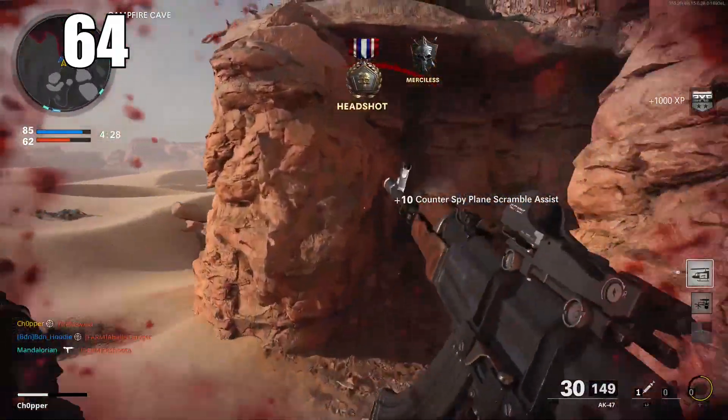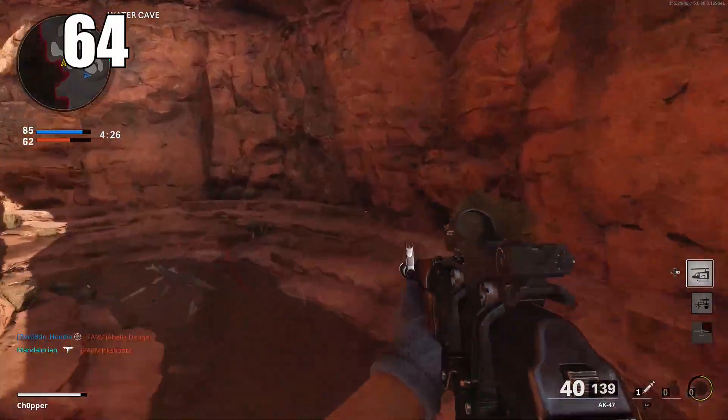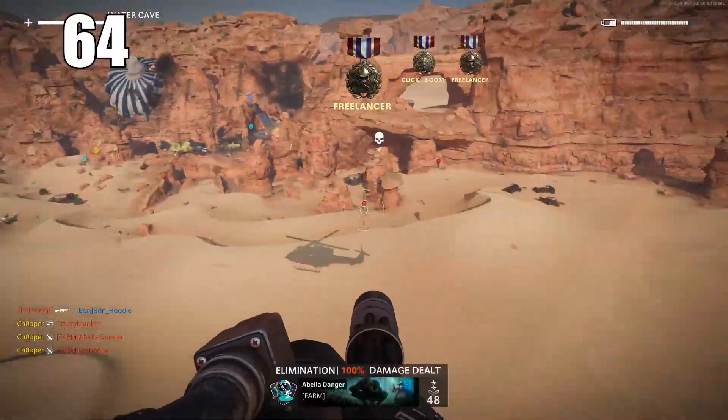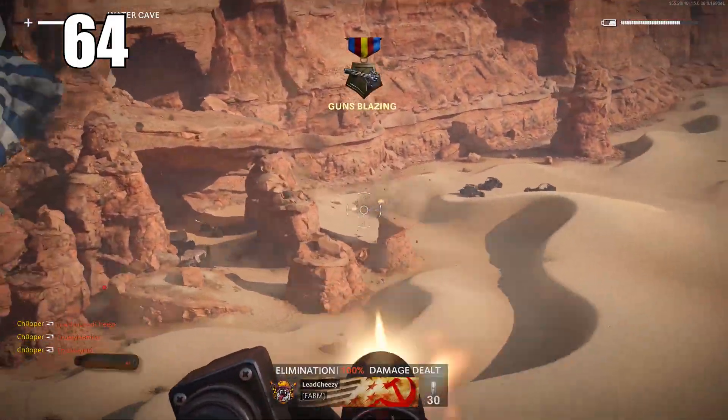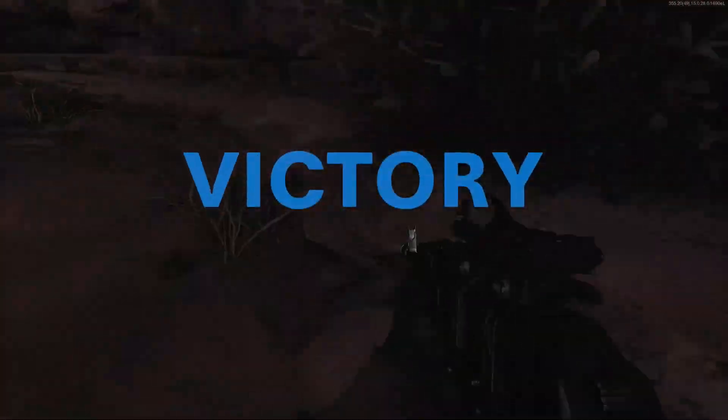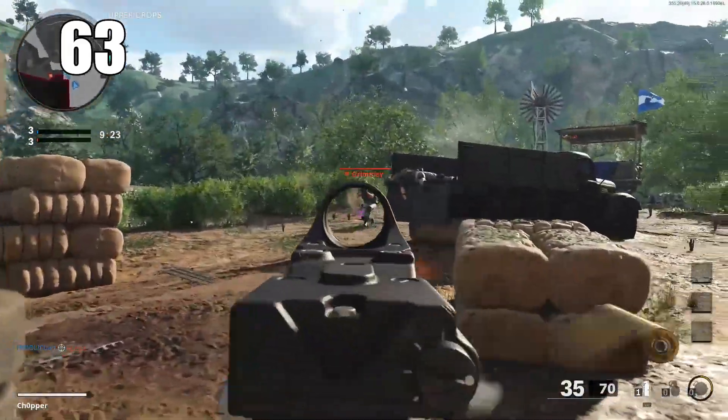Number 64: remember that you can edit your custom class loadouts mid-match. In older Call of Duty games you'd have to go all the way back to the menu to add a red dot or suppressor. In Cold War you can completely edit and adjust your classes mid-match — obviously the game is still going, so look out for that, but you can change anything mid-game.